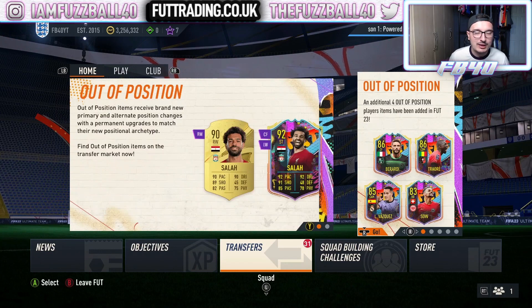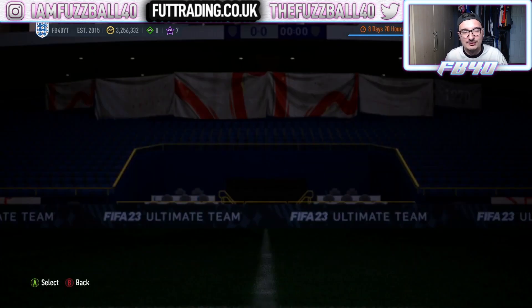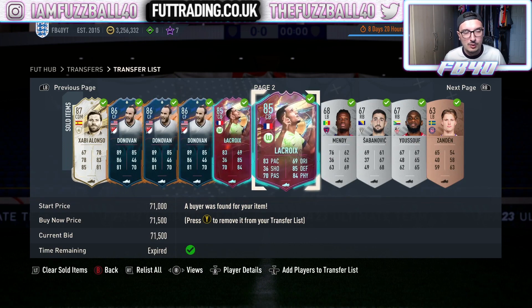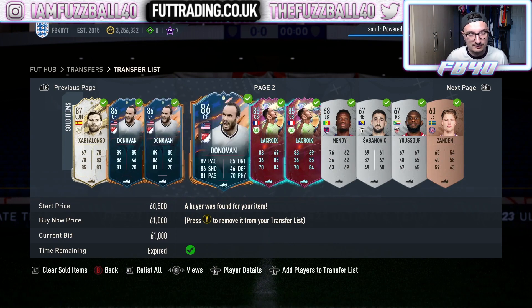The transfer market is a living breathing organism. At certain points, cards have more demand or more supply. At 6pm every day everyone gets on the game to check content, and people see things and go 'I'm going to sell that card' to go buy something else or do an SBC. You can see here we've got two Lacroix at 71,500 and two or three Landon Donovans sold at 59, 60, 61.